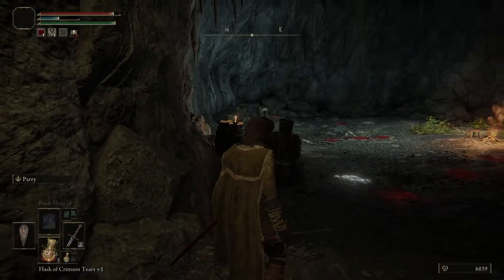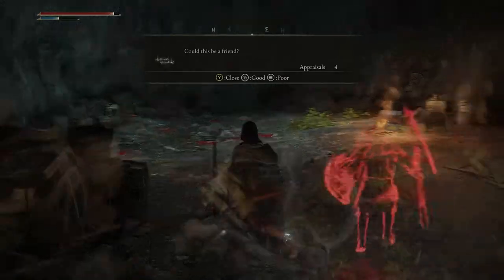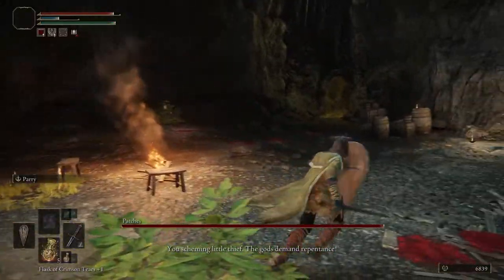Once you go through the fog door, you will be presented with the boss room with no boss in there, and there is just a treasure chest sitting in the center. Proceed to open the treasure chest, and it will start a fight with Patches. He'll drop down from the ceiling.